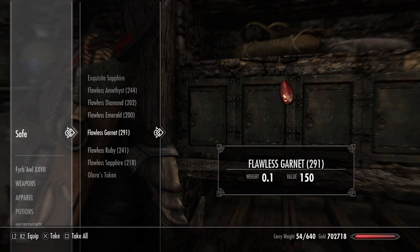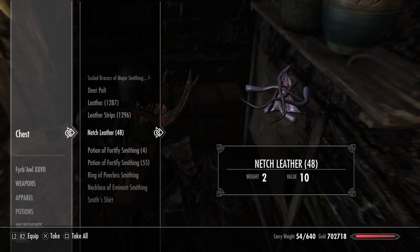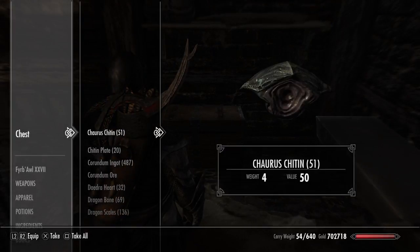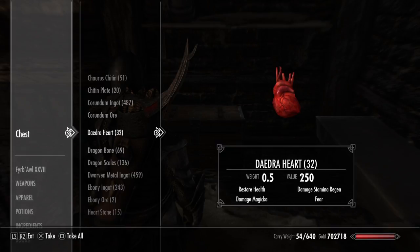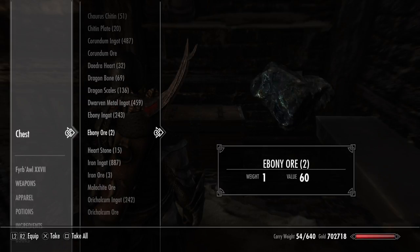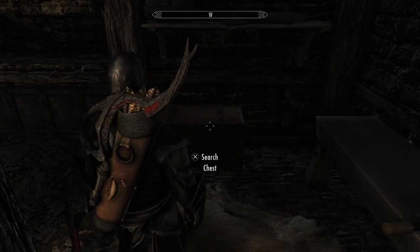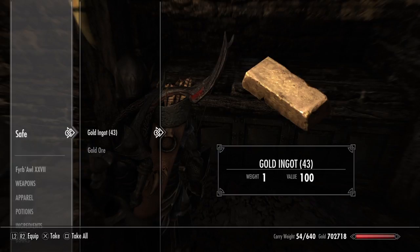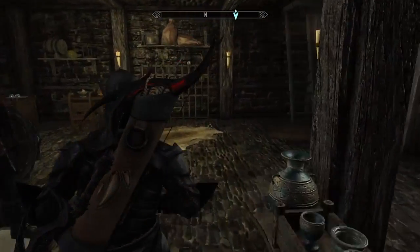Just imagine if I decided to sell all that — I'd have more than my 700,000 gold over here. I have my leather, my crafting room, and the fortify smithing supplies. Over here I have all my ingots, and — Lydia, get out of the way — chitin plates and ingots and ores. I have Daedra hearts here instead of with my ingredients because they're for Daedra crafting. Dragon bones, 69 dragon scales, dwarven metal ingots, ebony ingots, ebony ores, heart stones, iron ingots — all the stuff I'll ever need, and then some.